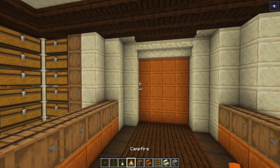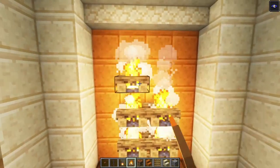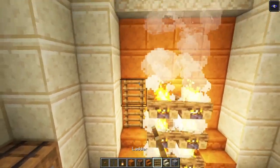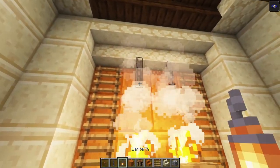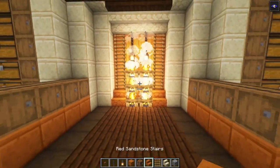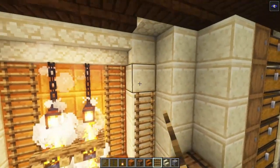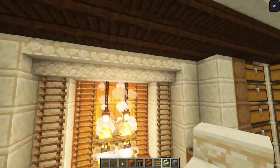Right here we are going to have a cooking area. You want to add six campfires going up. Then go in with some stairs on the sides, go up with some ladders, followed with two chains and a lantern on both sides. Take the crafting table and place it in, add your stairs followed with some ladders again. If you want to you can even go across with your stairs.